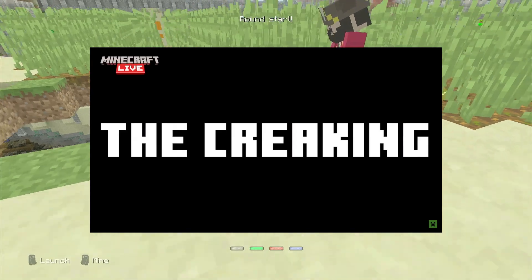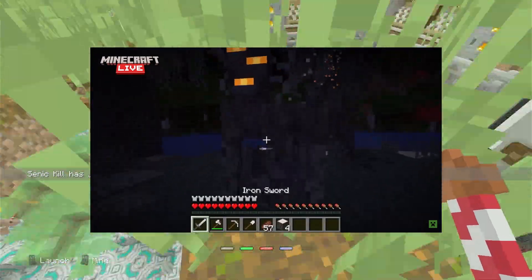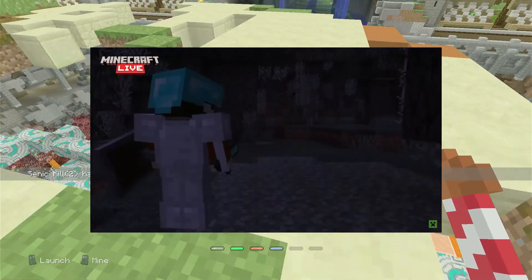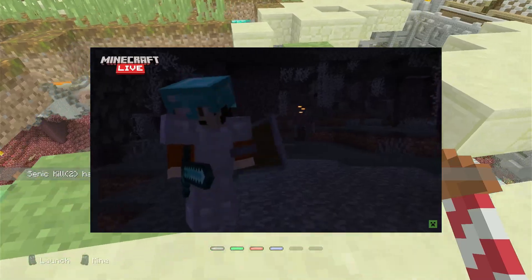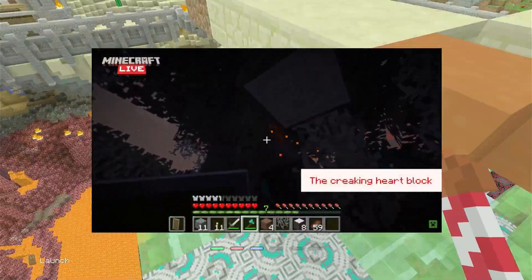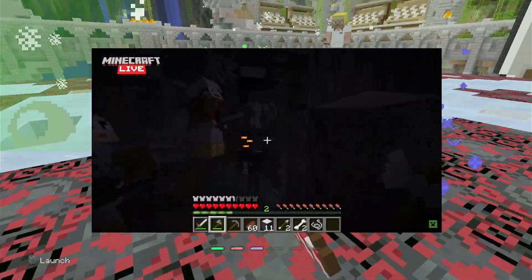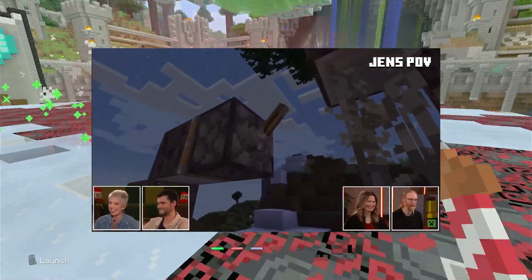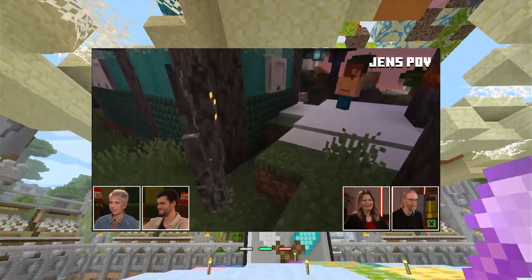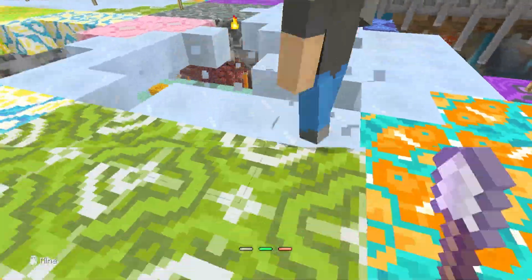The Creaking is a mob that sneaks up behind you and only moves when you're not looking at it. Killing it isn't easy — you can't hit it whatsoever and you can't even push it. It's rooted into the ground unless it decides to unroot itself and chase you through the Pale Garden. When you hit it, you'll see particles that lead you to the Creaking Heart block — sort of like this mob's core. If you find a Creaking Heart and destroy it, the Creaking will disappear. You can pick it up with Silk Touch and if you place it sandwiched between two pale logs, it will spawn the Creaking again. You have to destroy the Creaking Heart for the Creaking to disappear.